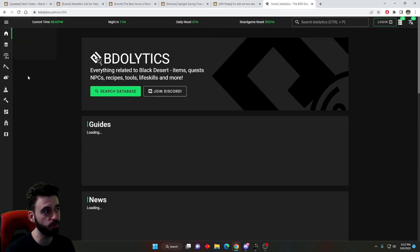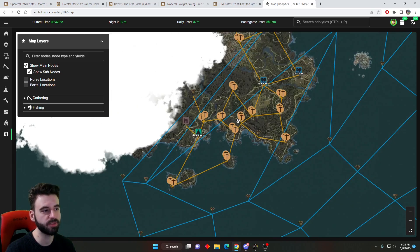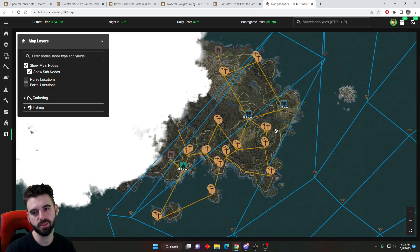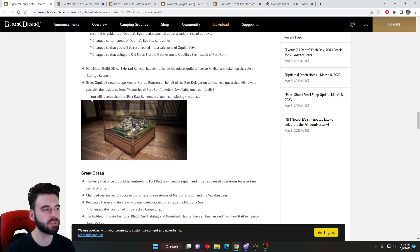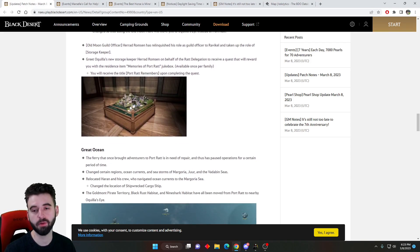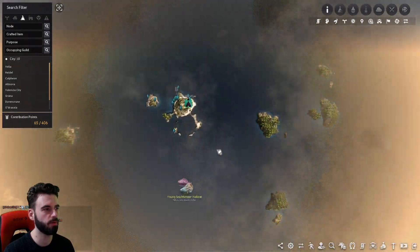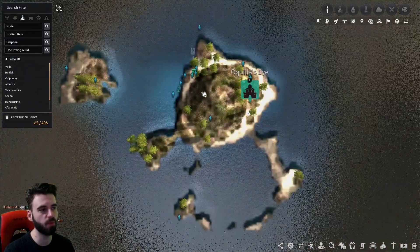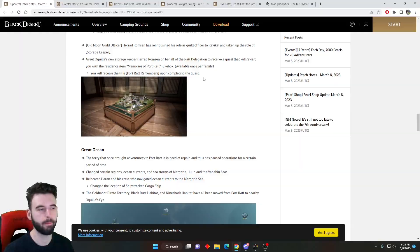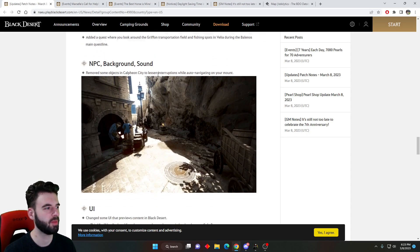If you're impatient and want to check out some cool stuff, BD-Olytics has a map tool. If you go to the map tool on BD-Olytics and scroll out to the ocean, they've got some of the stuff for the new map — you can see the different cities and towns. Now all those NPCs have been moved to the location of Okia's Eye. The storage keeper there is going to have a new quest line to get a cool decoration for your house, so you'll definitely want to do this one this week. Okia's Eye is located pretty much straight north of Velia — take your boat and sail directly north. It now has storage, and all the NPCs that used to be at Port Rat are now there. Because the ocean is changing and they're getting the new region, a bunch of the spawns have been moved and shifted as well, so keep that in mind.